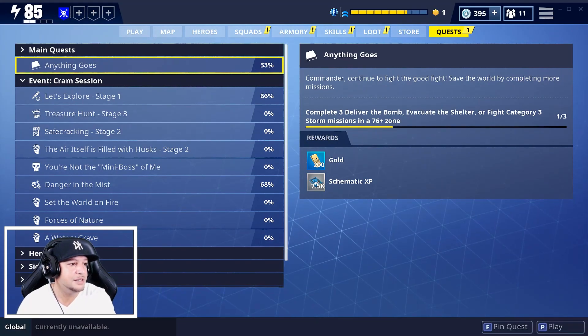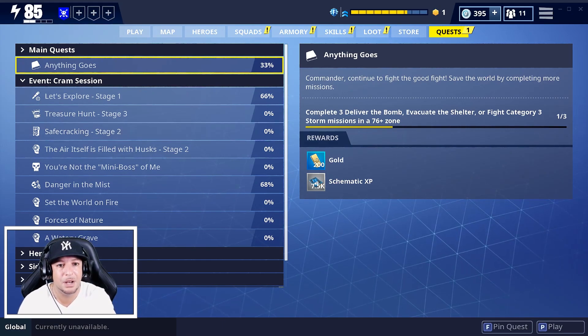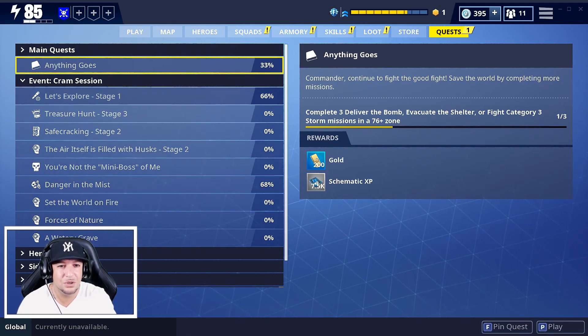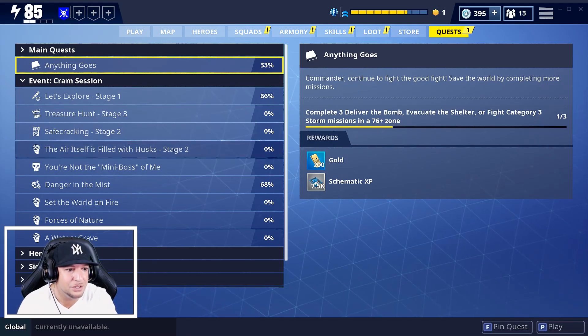It has a couple of repeatable quests that award elemental perk, three perks, and evolution materials. They added four quest lines, each of which has 10 stages that grant increasingly better one-time rewards upon completion - heroes, schematics, survivors, and so on. The Cram Session quest lines are: Watery Gray, Forces of Nature, Set the World on Fire, and Danger in the Mist - those have been there since the Road Trip.